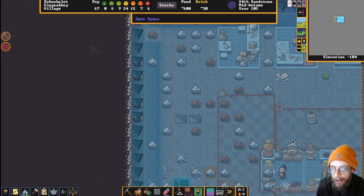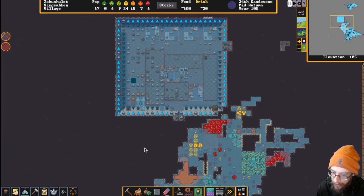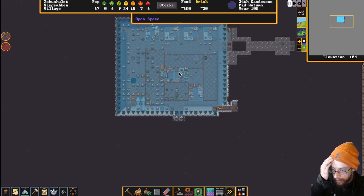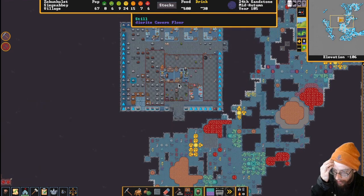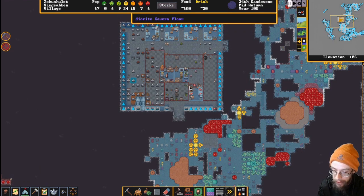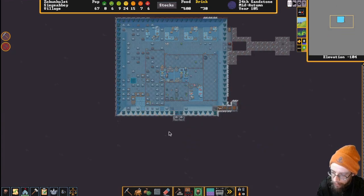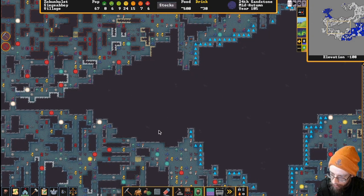We want to spend some time down there, but in order to do that we've got to bring the caravan down. Where we're at - we're at negative 105 - we've got our hospital here and a bunch of workshops and some stockpiles. We're just barely hanging on right now. There's a miner missing a hand - I almost can't quite remember how he lost that.